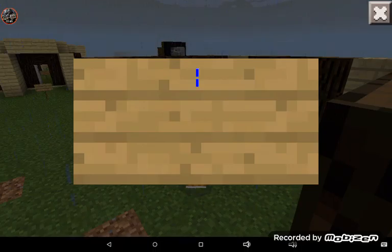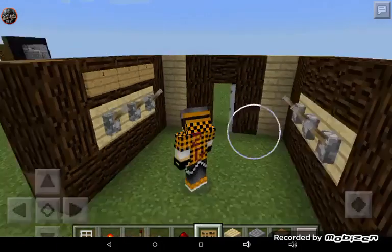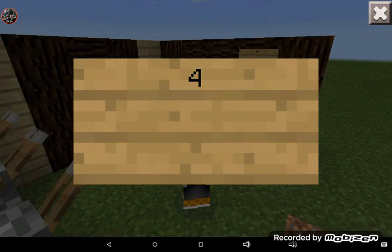Go ahead and make little signs to label your switches — four, five, six — so you can keep track of which lever is which number.